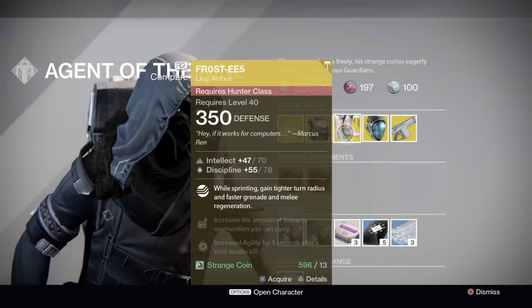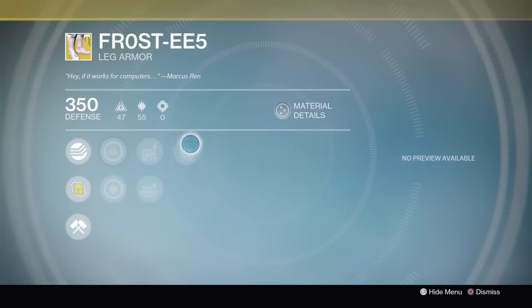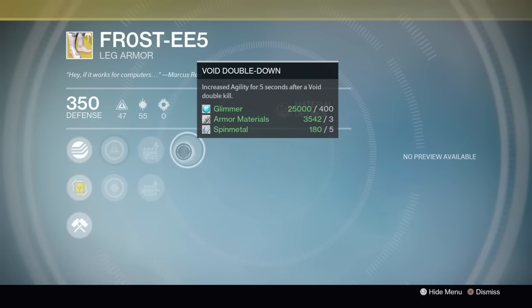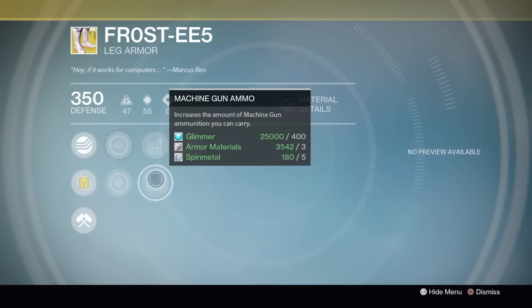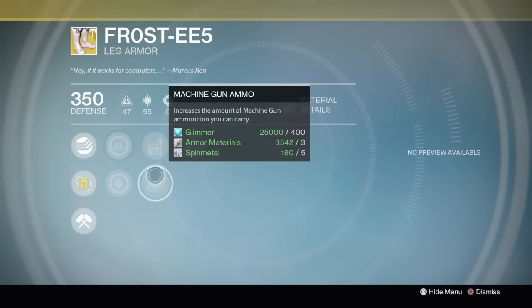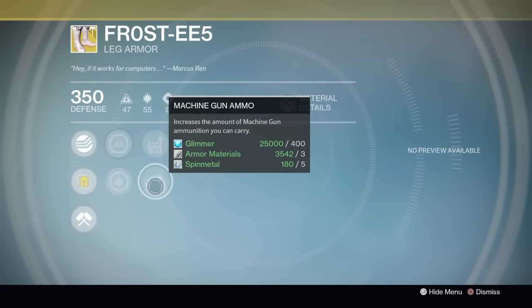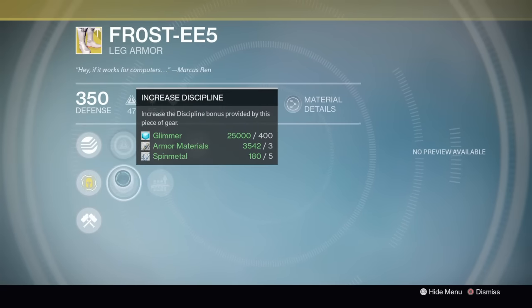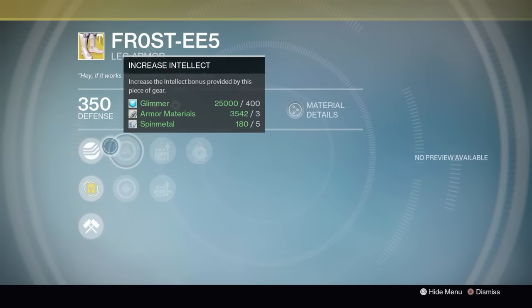Frosties are really cool and pretty awesome exotics. Now, Void Double Down — I would really like to have that as Arc Double Down because I'd be running this with my Blade Dancer. We've got Sidearm Ammo and Machine Gun Ammo, though if you're going to be running the Blade Dancer setup, you might want to run a shotgun and then Rocket Launcher or Machine Gun. We've got Intellect and Discipline — the two things I really want for this build.